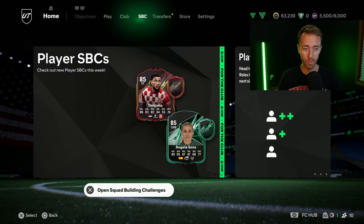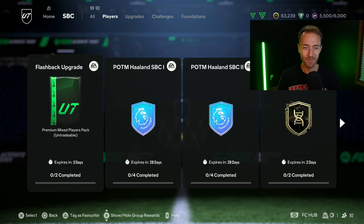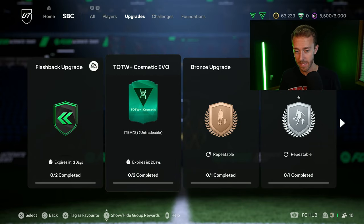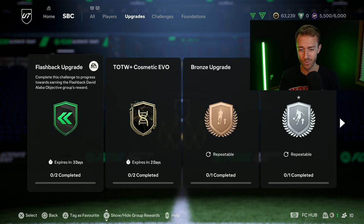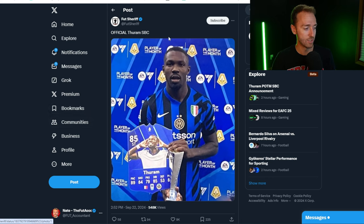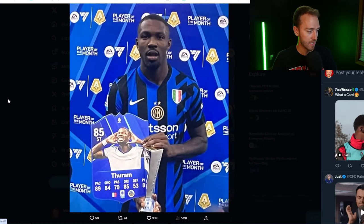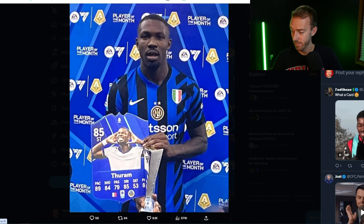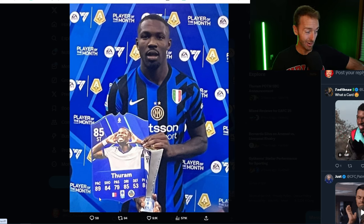Now let's look at today's Monday content. It's got to be upgrade pack SBC day — we saw the pack code added on Friday and the 77-times-two should be coming today to set up our first upgrade pack, maybe unlimited repeatable or maybe limited to 10 times like last year's early access 78-times-two. Also, this player of the month Thuram card — the picture is real. A lot of people were posting it. It's him literally holding the player of the month trophy with the EA logo on the side.